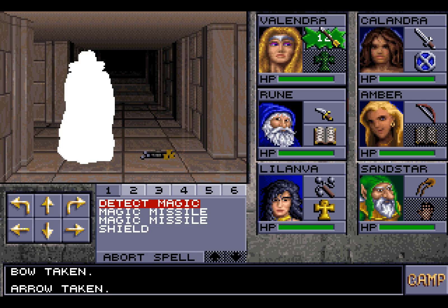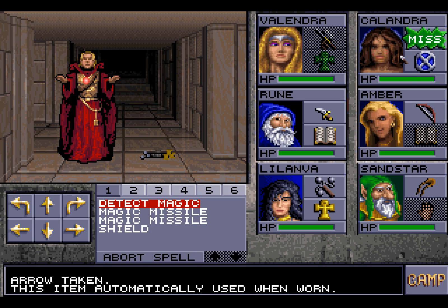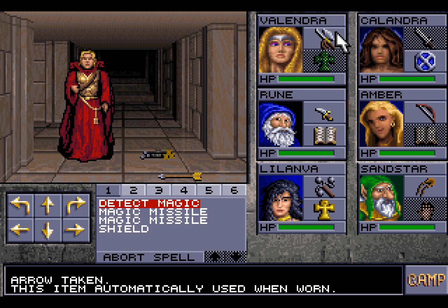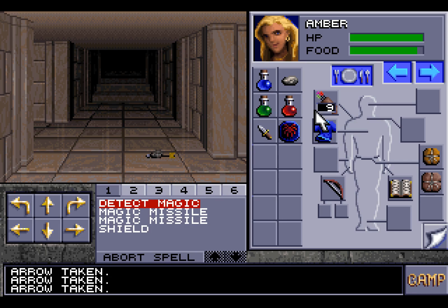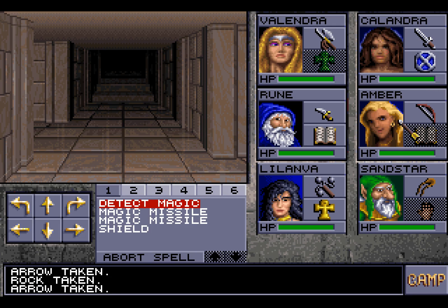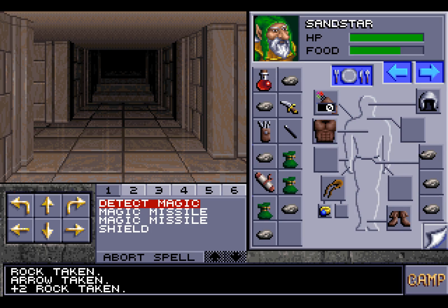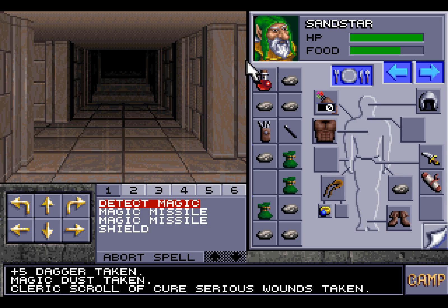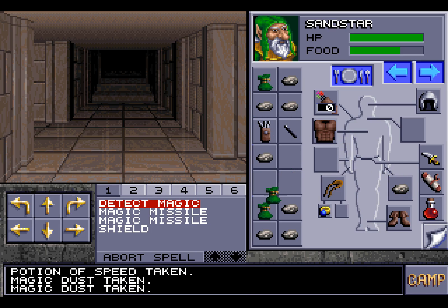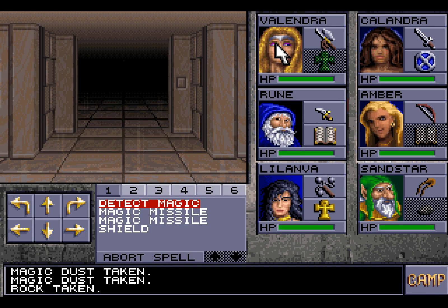We'll just deal with you. We need to be a little bit careful about having an arrow in our inventory when we are firing. We definitely want to make sure we keep all of the arrows that we can. Also, I definitely want to switch out these for the magical rocks, because those are the ones I want to be using. We'll put that there, this here, and that there.